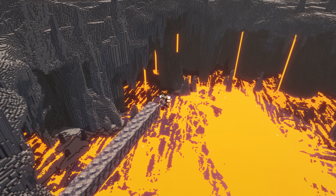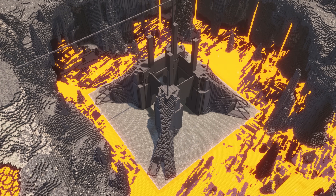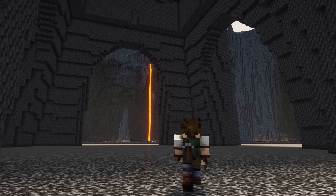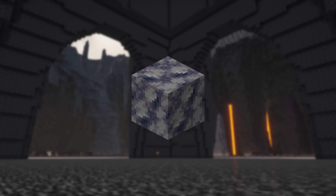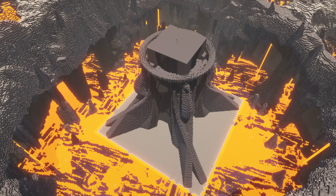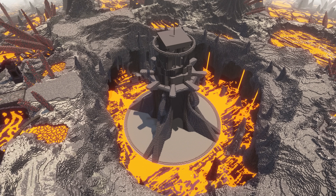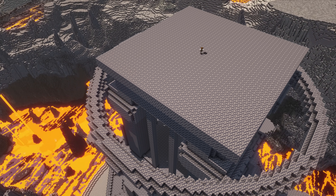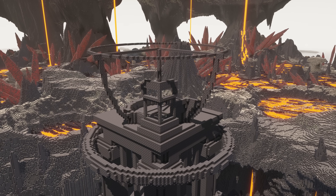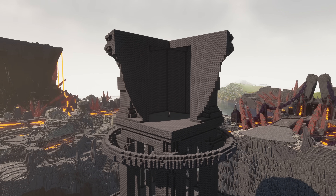The first step to actually building this colossal tower is going to have to be the basic framework. If you want to build a tower yourself, you don't have to complicate your life — just start with a single block type and start making some basic shapes, all while taking measurements to make sure the tower is perfectly symmetrical. If you want to make your life even easier, design a single corner of the build and then simply rotate that design onto each corner of the tower.